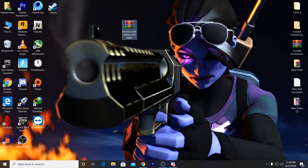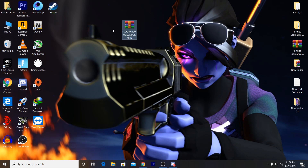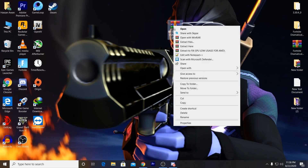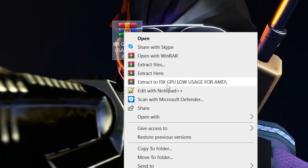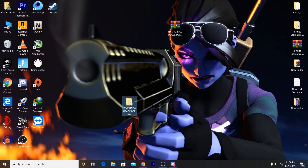First, you need to simply download a boost pack to fix low GPU usage. This fixes issues for both Nvidia and AMD users. Download the boost pack link from the description, then right-click it after downloading and extract it to fix GPU load usage on your PC.